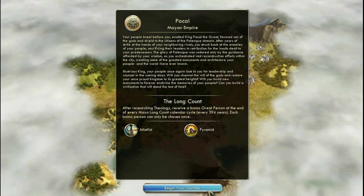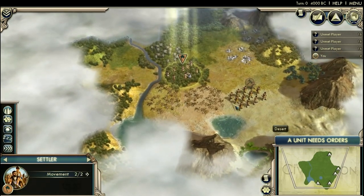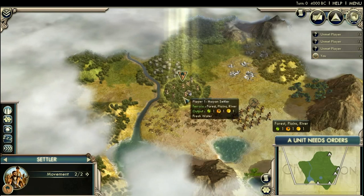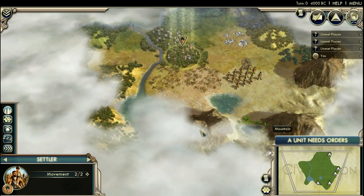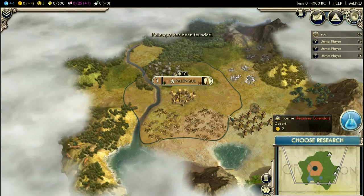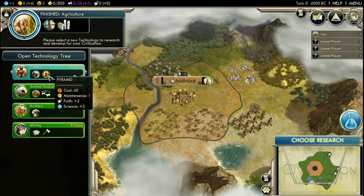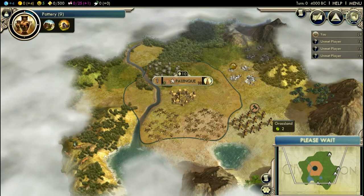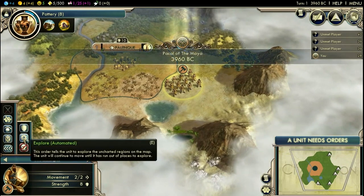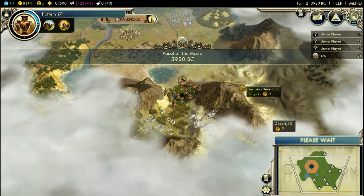My starting location is not the best. I know this map very well, so I know I'm in Central Asia, somewhere around where Moscow is usually settled — right in the middle of everyone. So everyone will be angry at me for coveting my lands. However, I'm gonna settle and not complain, and go for a monument right away. If I want to find a religion on higher difficulties, I have to go for pottery and shrine — in my case the pyramid — right away. There is absolutely no other way to find it, unless you play like Boudicca, who has a really nice bonus for faith generation. Oh, I got free culture — that will speed things up.